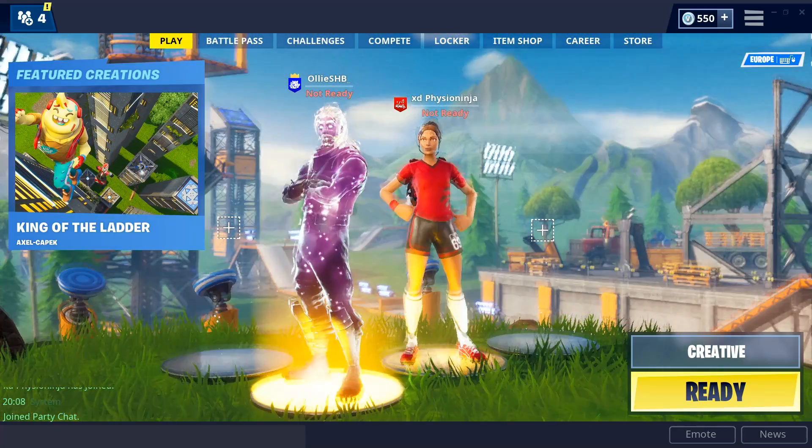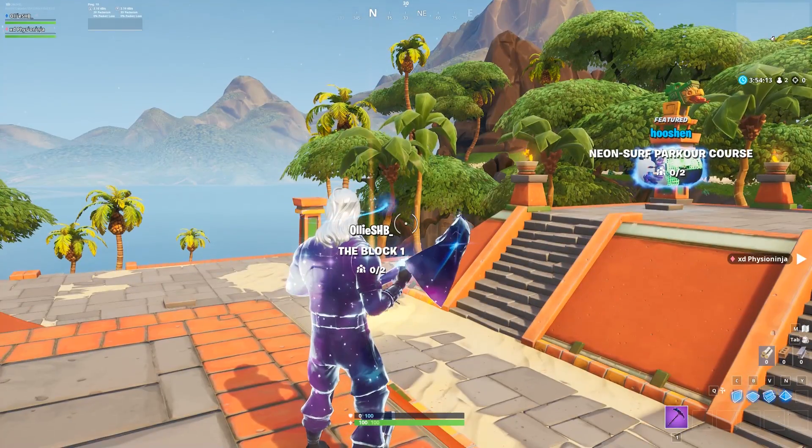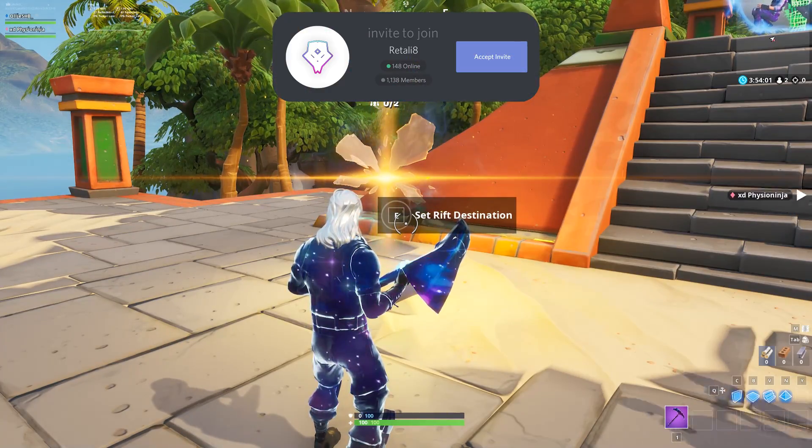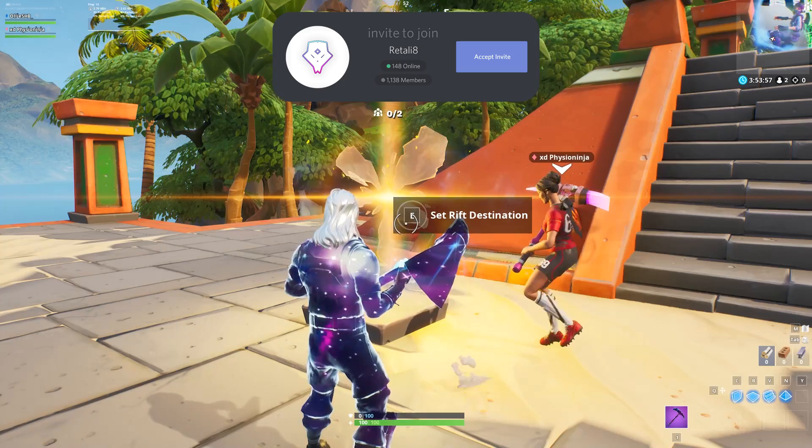Anyway, let's get straight into the glitch. We're going to be loading into creative mode first. Once you're in creative, head to your island — but make sure it's an island you don't care about, because we're going to be doing a glitch and it might mess it up a bit. I'm just going to load into a blank island.